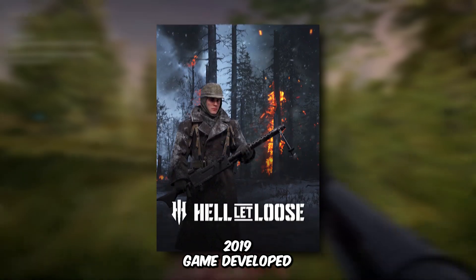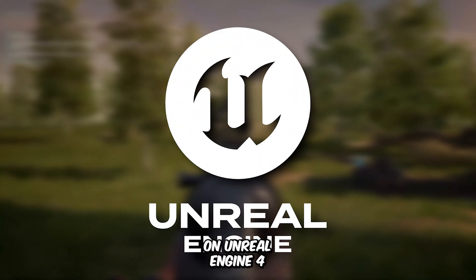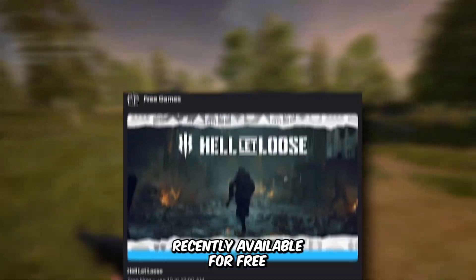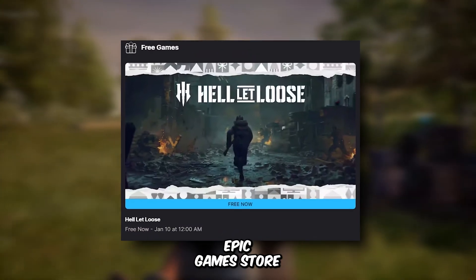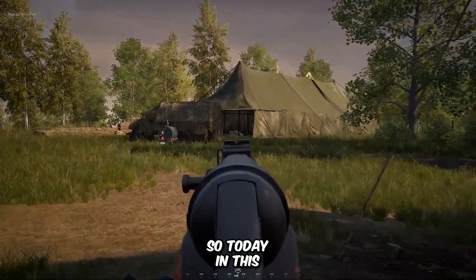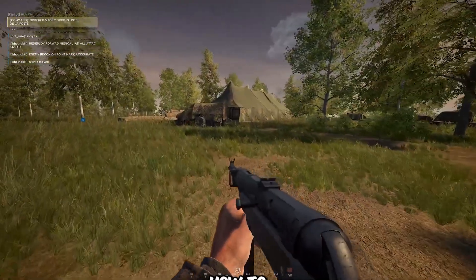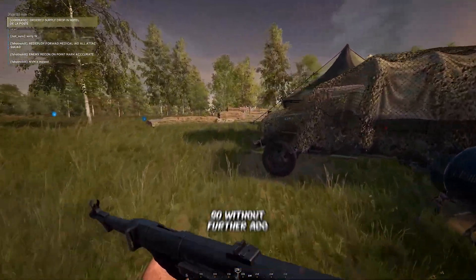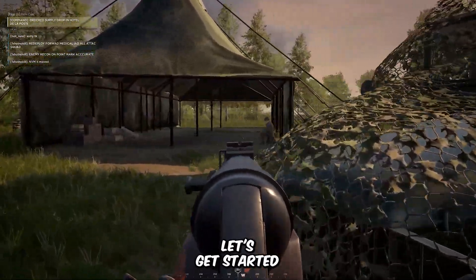Hell Let Loose is a 2019 game developed on Unreal Engine 4, and these are its minimum system requirements. Since it was recently available for free on the Epic Games Store, I thought why not make a video about it? So today in this video, I'll guide you on how to maximize performance for Hell Let Loose on integrated graphics machines. Let's get started.